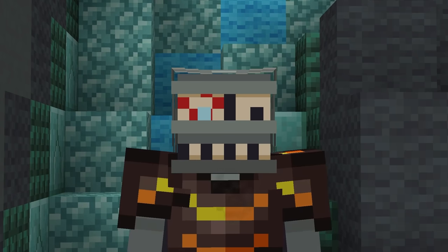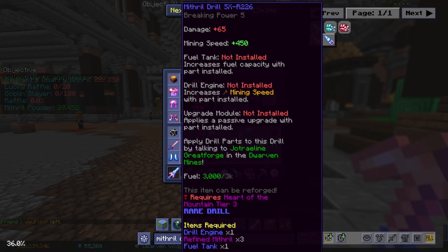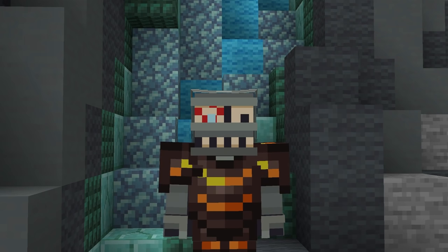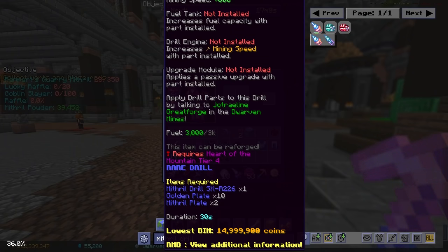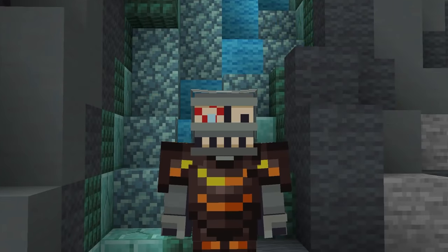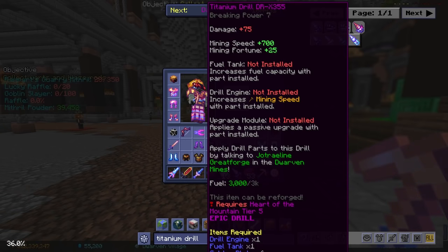Moving on to better gear: titanium pickaxes are cool, but you'll quickly realize that drills are where it's at. The cheapest drill is the Mithril Drill SX-R226 — it's pretty decent for its price. If you've got a few more coins you might think about purchasing its upgrade, the 326, but let me stop you right there. It's basically the same price as the 355 titanium drill and the 355 is way better — the breaking power is especially nice. So if you've got a few more coins, go for the 355 titanium drill.